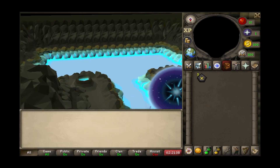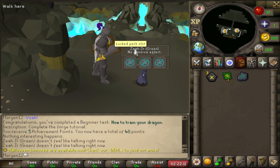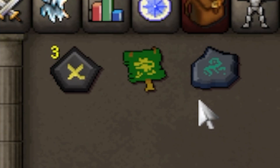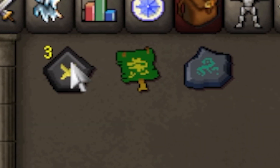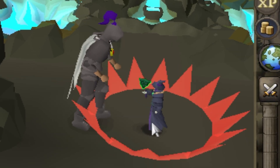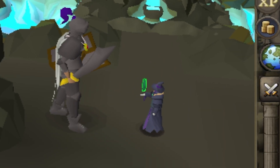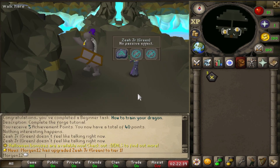Speaking of pets — pet perks do exist. If you right-click one of your pets you can view perks. You can have three different types of perks on your pet. There is a perk in my inventory right now and I do have a pet upgrade scroll. If I click the pet upgrade scroll I can upgrade my pet to tier one, and my pet will be upgraded. There you go — he's got his own perk on him.